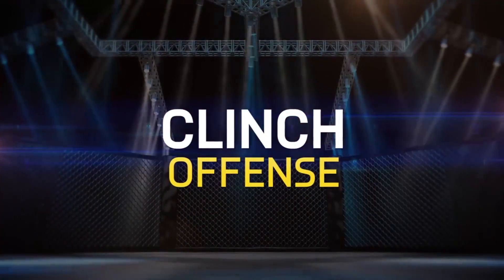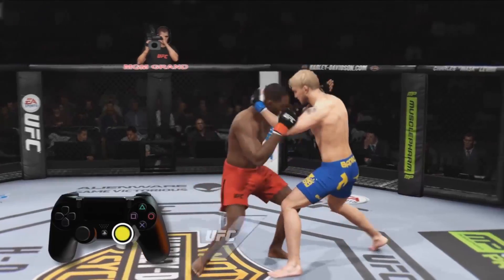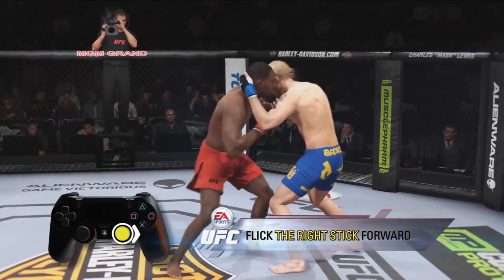Welcome to EA Sports UFC's clinch tutorial. Let's focus on offense. Approach your opponent and flick the right stick towards them to initiate the clinch, then go to work.